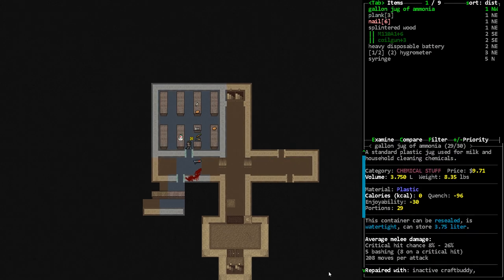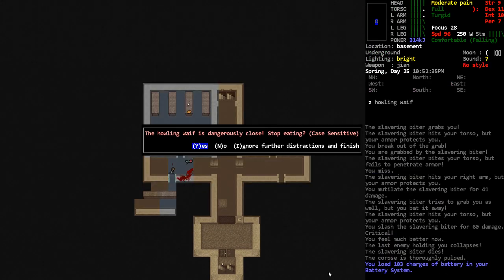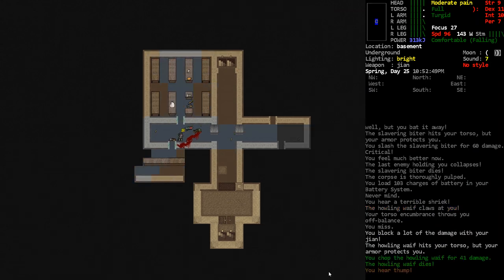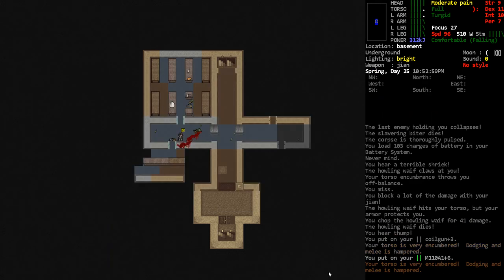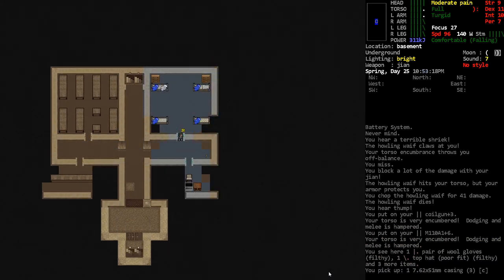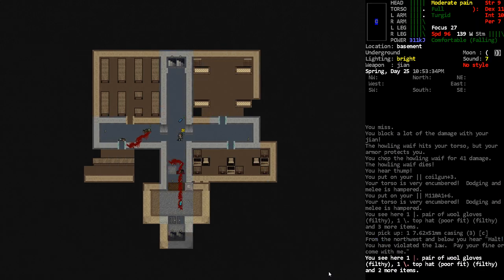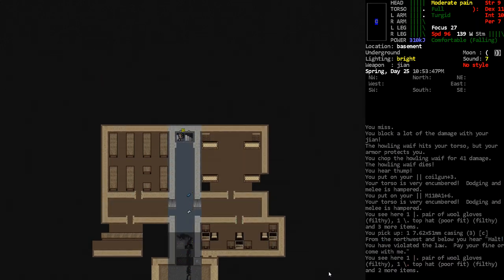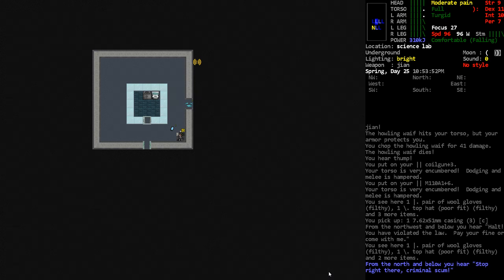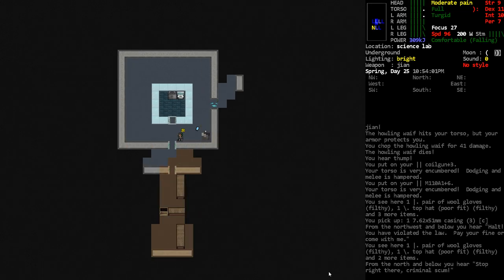Curious about what items we have in here — there's some ammonia, heavy disposable battery. Can I have some of that battery power? I'm getting a little bit closer. 'You have violated the law!' Oh, there's some sort of police robot or security robot down there. Let's just peek down there first. 'Stop right there, criminal scum!' Are they quoting Oblivion? I'm like 90% sure that's what's going on there. There's some bleach there, which we needed for mutagen, so I'm actually going to pick that up.